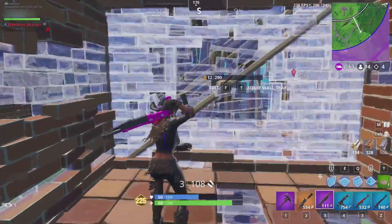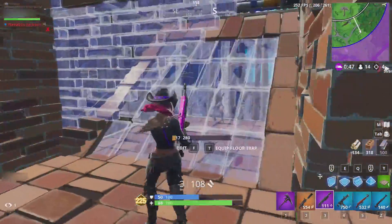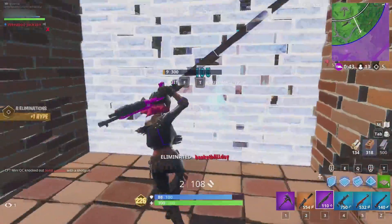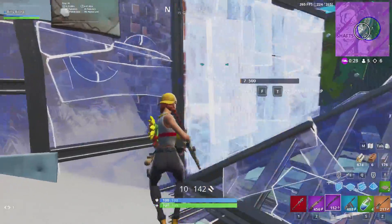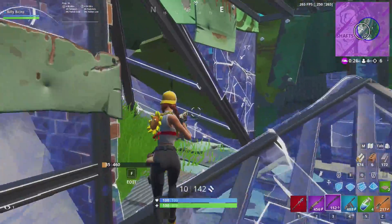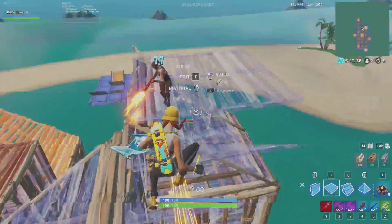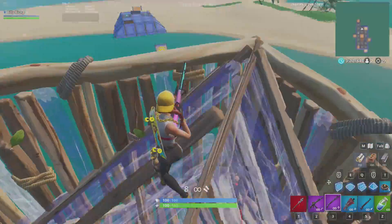Pyramids work the same way. With some fast edits, you can bamboozle a turtle and find some free damage. In this example, I made a bunch of edits but I didn't take a shot until the player took out their pickaxe. Here I used two quick edits to sneak behind the player. In this clip from a build battle, I used pyramid edits to trap a player and escape out the roof.